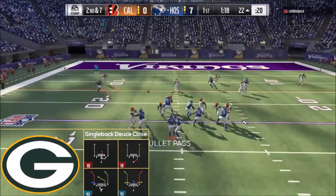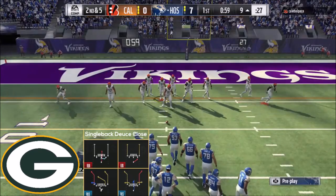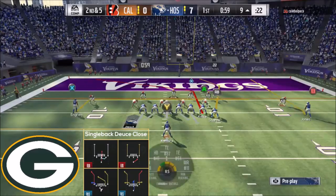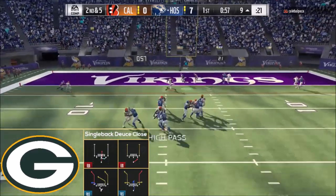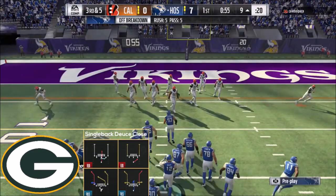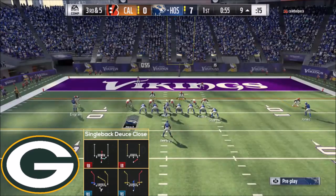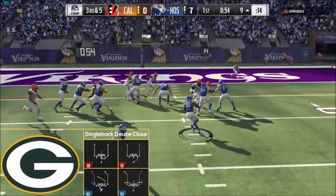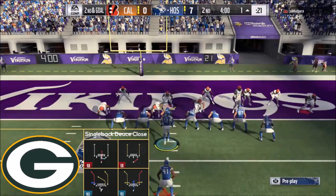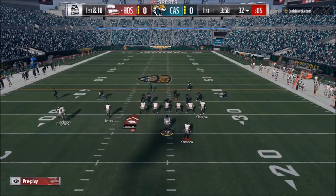Single Back Deuce Close is a formation that's been around for pretty much the entire year — very popular. Once again you have the Stretch-Wham combo, and then very good passing options with PA Misdirection and Bench out of this playbook. PA Misdirection is a fantastic play: you can attack the sideline with the corner, you have the backside post, and you can get an amalgamation of different crossing routes underneath between the tight end on the shallow cross. Just a very versatile formation, and this scheme has definitely risen through the ranks very rapidly.